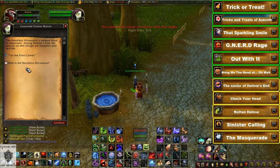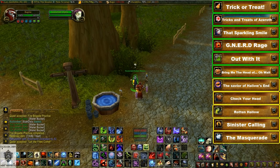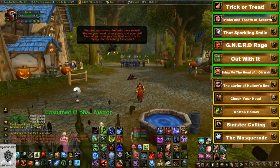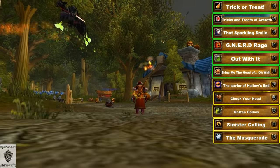Next we have the Savior of Hallows End achievement. Outside each major city there will be a low-level town hub under siege from the Headless Horseman — outside Stormwind, Goldshire is under attack; outside Undercity, Brill is under attack, and so on. Somewhere in the hub there'll be a quest giver that asks you to put out all the fires with buckets of water.